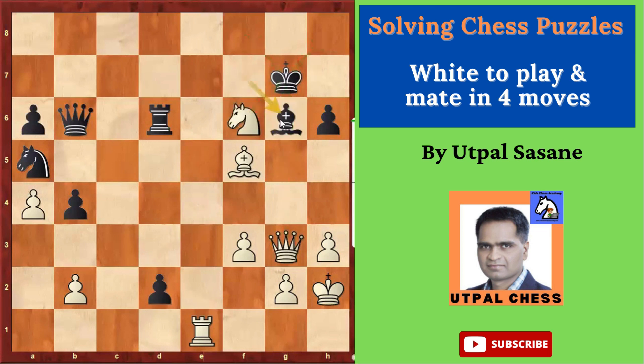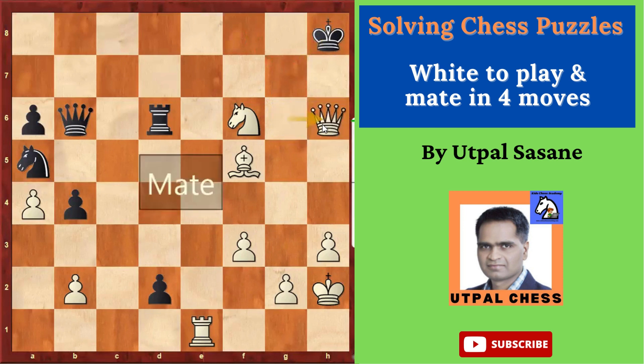If Black plays Bishop G6 to block, then what happens? Here, Queen captures G6 is very simple. Now the king has two choices: King H8 or King F8. Let's see King H8 first: Queen captures H6 is checkmate.